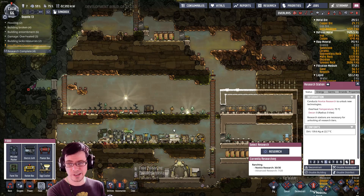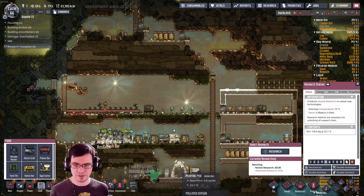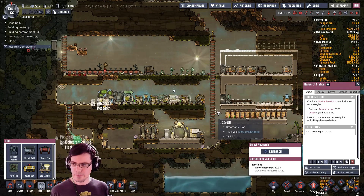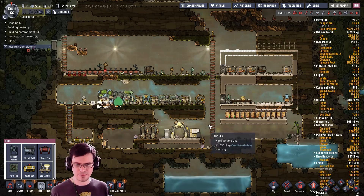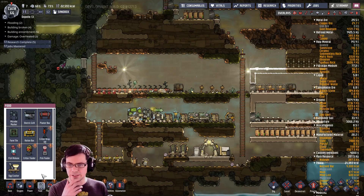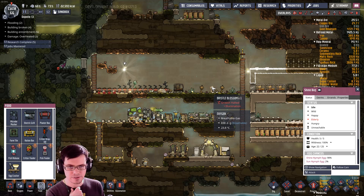Right now we're at 73 people watching — that is just enough to where I could potentially be a partner on Twitch, if it averaged out to that number at the end. That's pretty cool. I would need to live stream a lot though — you've got to do it 12 times a month, like always be streaming. So now we've got some more stuff for the food — we can put a lure up here to keep the shine bugs around. The bristle blossoms, maybe I get rid of that and move that there so that the bristle blossoms are all kind of illuminated.